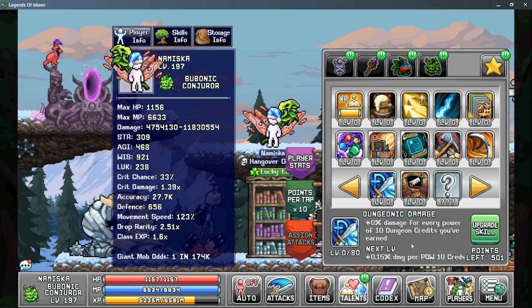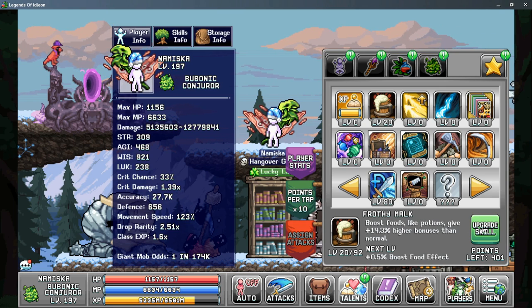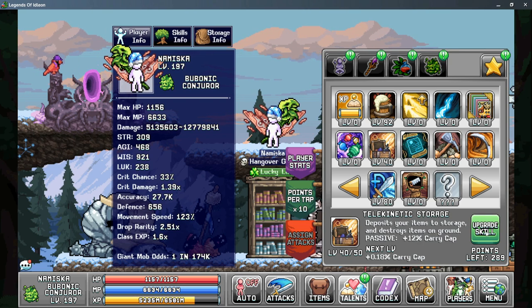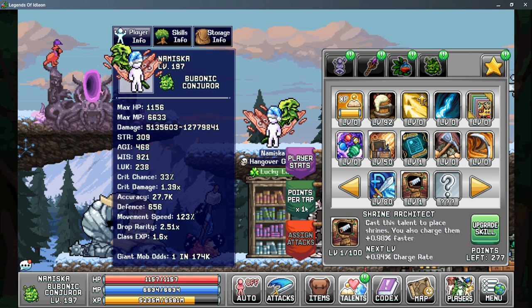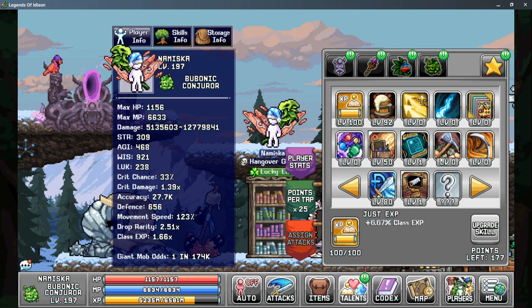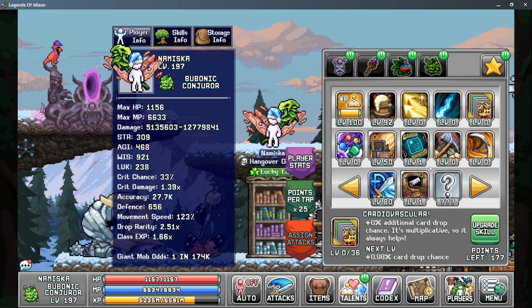On to Star Talent tab two: Dungeonic Damage is a very large increase to your damage based on how many dungeon credits you've ever earned — you don't need them actively in your inventory, as long as you've earned the credits you'll get the boost. After that is Frothy Malk to give you more boost to your food. Everything else becomes pretty optional. I like putting points into Telekinetic Storage for more carry capacity, and I always put one point into Printer Sampling and Shrine Architect to allow me to place my shrines. Just XP gives a good bonus to your class XP, and Pulsation can help at earlier levels with mana regeneration so you can use active skills more often. Cardiovascular is also good for increasing card drops but is optional.